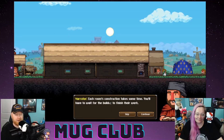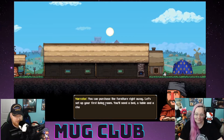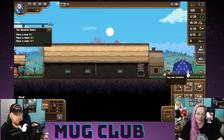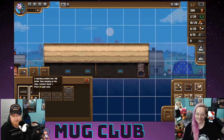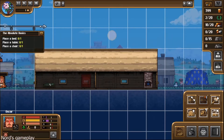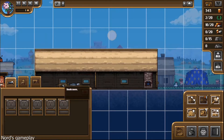Each room's construction takes some time — you'll have to wait for the builder to finish. You can purchase furniture right away. Let's set up your first living room — you'll need a bed, a table, and a chair. Sounds almost like Norwegian prices! Let's put the straw bed right here, and then we need a table.